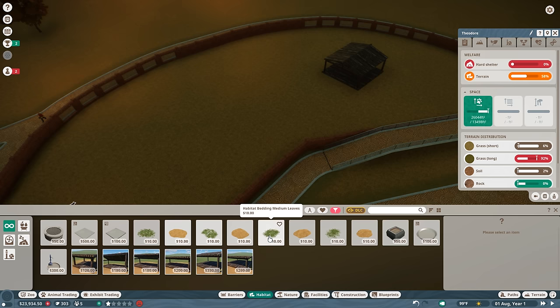Everything is looking just fine and dandy, though we are going to have to beautify the crud out of this park at some point. I just realized I forgot to actually get some food trays over here — that's kind of important. Let's place a small water bowl close to where they will sleep, and then a large food bowl over here. That should be fine. We'll also make sure the cassowaries are okay.